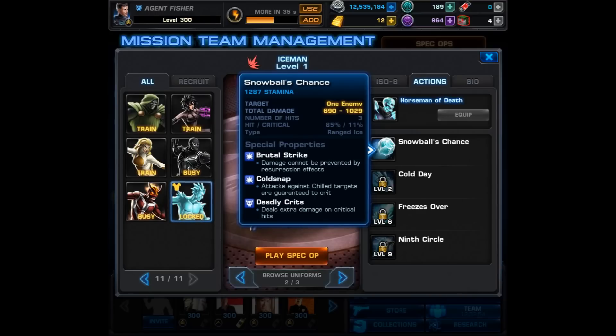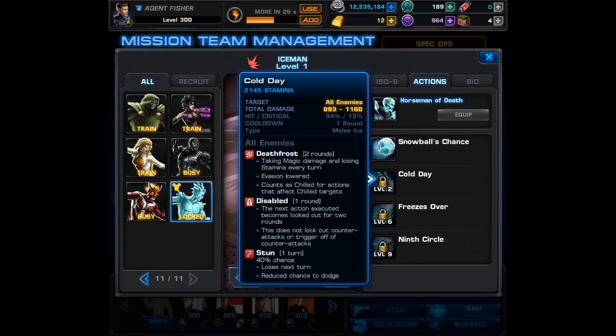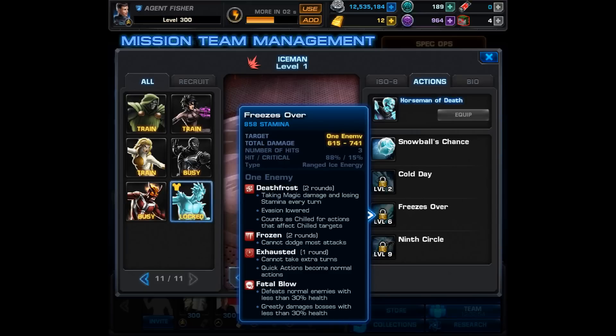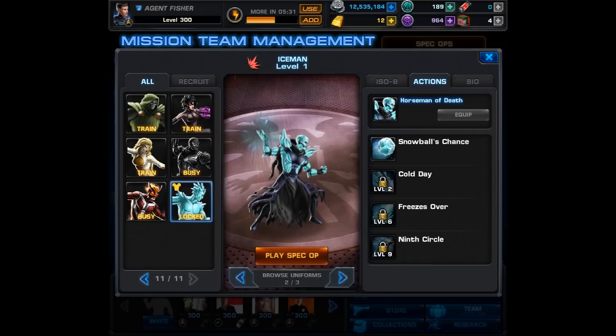Just like the other Horseman alts, he has some variations of his abilities. His level 1 is called Snowball's Chance — it has Brutal Strike, Cold Snap, and Deadly Crits. His level 2 is called Cold Day and has Disabled, Stun, and Death Frost, so he places Death Frost on all enemies — it counts as Chilled — and has a 40% chance to stun everyone. His level 6 is called Freezes Over and places Death Frost, Frozen, Exhausted, and Fatal Blow, which makes sense since he is the Horseman of Death. The Horseman's level 9 is called Ninth Circle — it's a guaranteed hit, Stealthy, has True Strike, and places Doom and Despair on the enemy. Those are both incredible debuffs and the fact that it's Stealthy — I really love that.